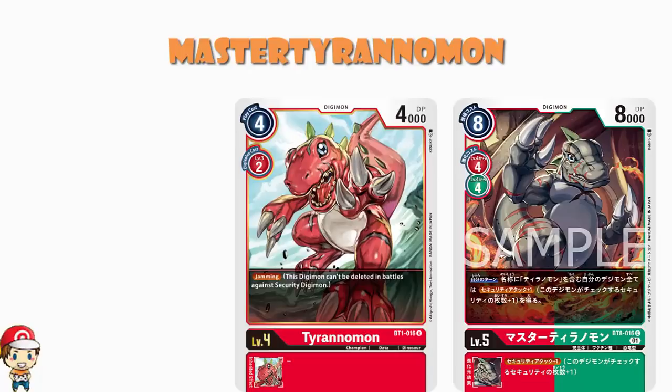This is a red one that's got jamming. Jamming says that when you attack the stack, you ain't getting deleted. Which means not only do you have security attack plus one, but you are guaranteed to not be deleted by a security card because you've got jamming. And incidentally, if you get four Master Tyrannomon out, then your one level four Tyrannomon will have security attack plus four, will take out all five security cards, and will have jamming. You give me a level four that's got jamming, and I am in, ladies and gentlemen — I am 100% all the way in.